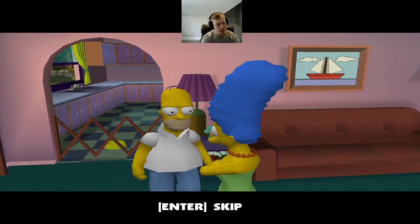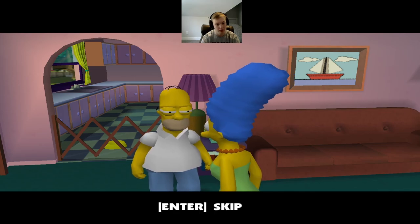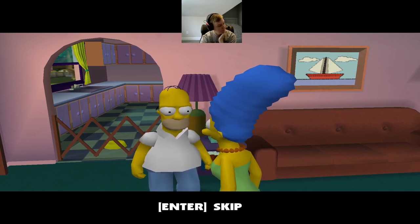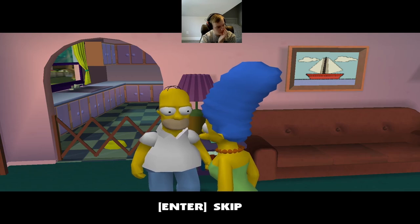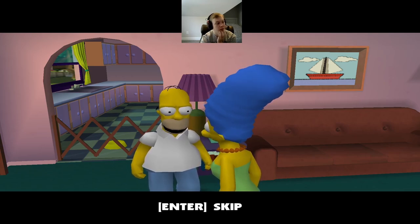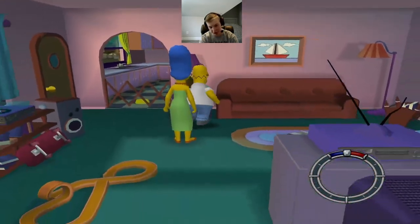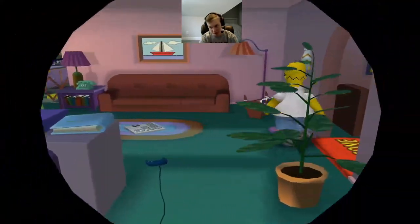Marge says Homer, you're late for work — today's your workplace evaluation with Mr. Smithers! Homer panics about his scorpion farm. Only one person can help: Lenny! We've got to go talk to Lenny, we're late for work. I don't know how we're late for work — we shouldn't have been goofing off, but let's go.